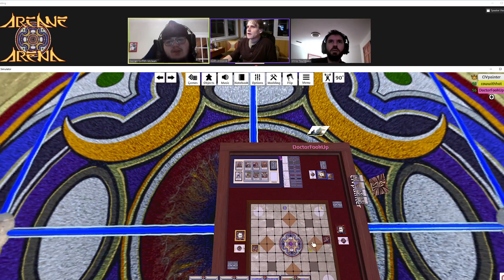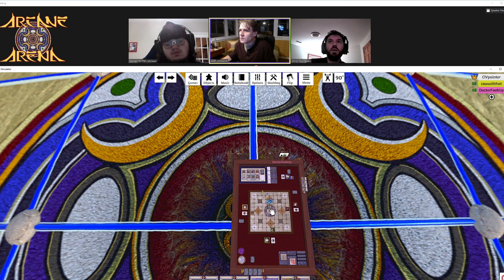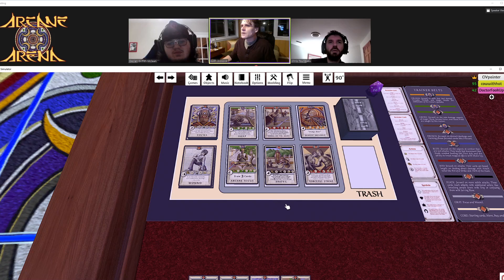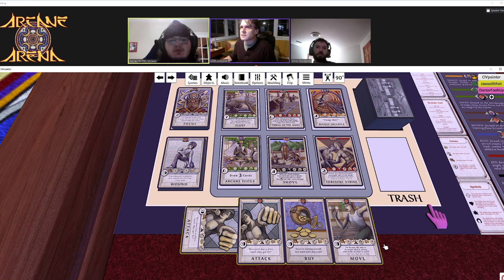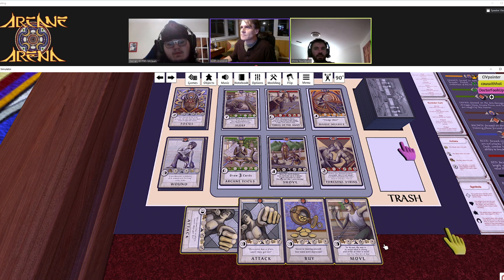We roll dice to see who goes first. One player rolled a 15 and goes first with a currency value of 3. Not many options — you can get Forceful Strike for damage or Focus for versatility. We just did an update today and adjusted some starting card locations.